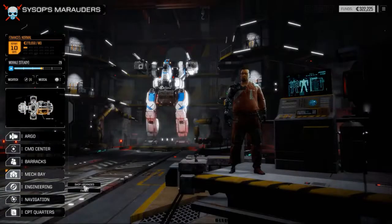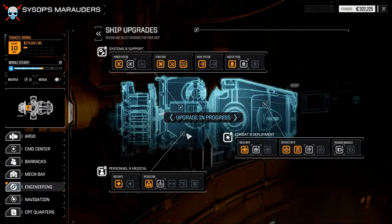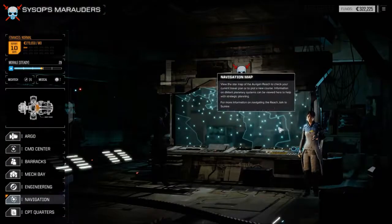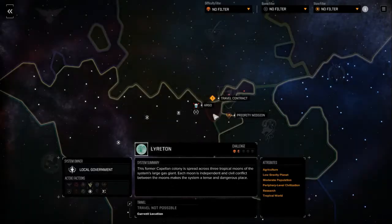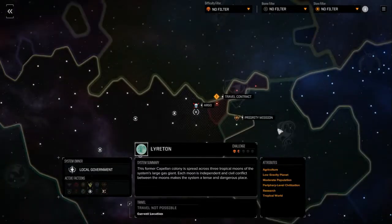Then we've got the engineering section — here's where you do the ship upgrades. You can do power, structure. Depending on the upgrades you do, it determines what other stuff you can build, like upgrades in the mech bay. Then we've got navigation — here's the star map. We can view stuff. This tells you how long it's going to take to get there, challenges, difficulties, attributes.